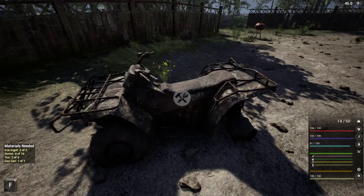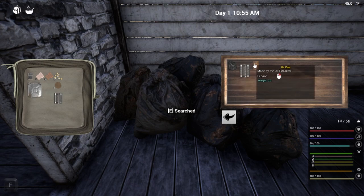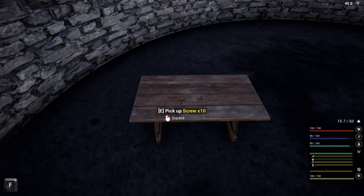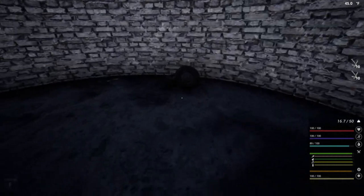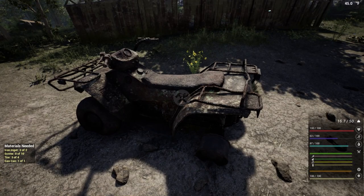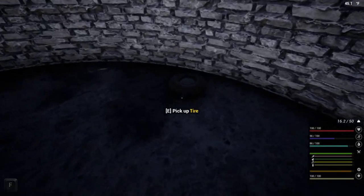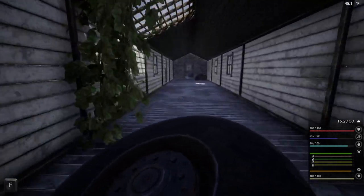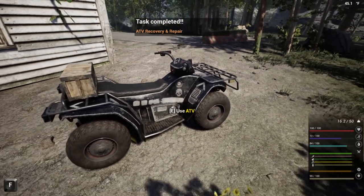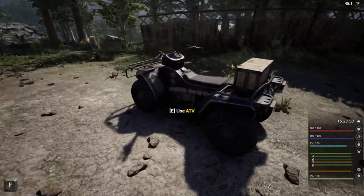Let's take this back to the ATV. We still need screws and two more tires. Found coal, an oil can from the trash dump — and we got the screws! And the last two tires. One more tire — stick it in there. Look at that beautiful ATV with a skull on it. Badass. Let's hear what she sounds like.